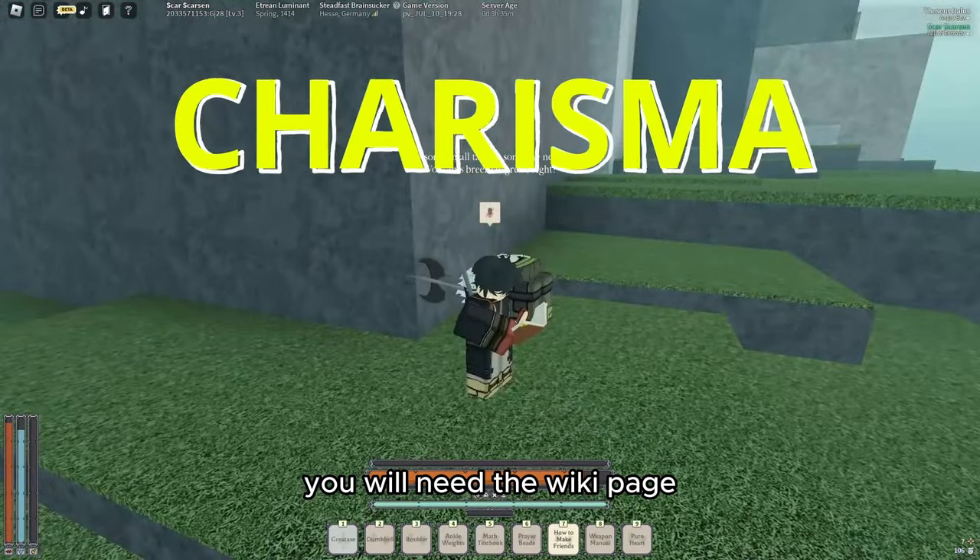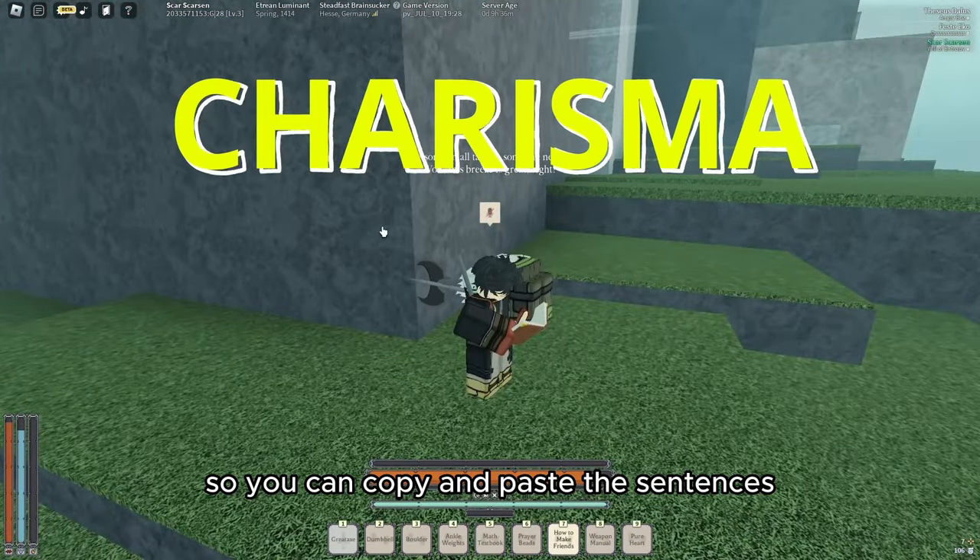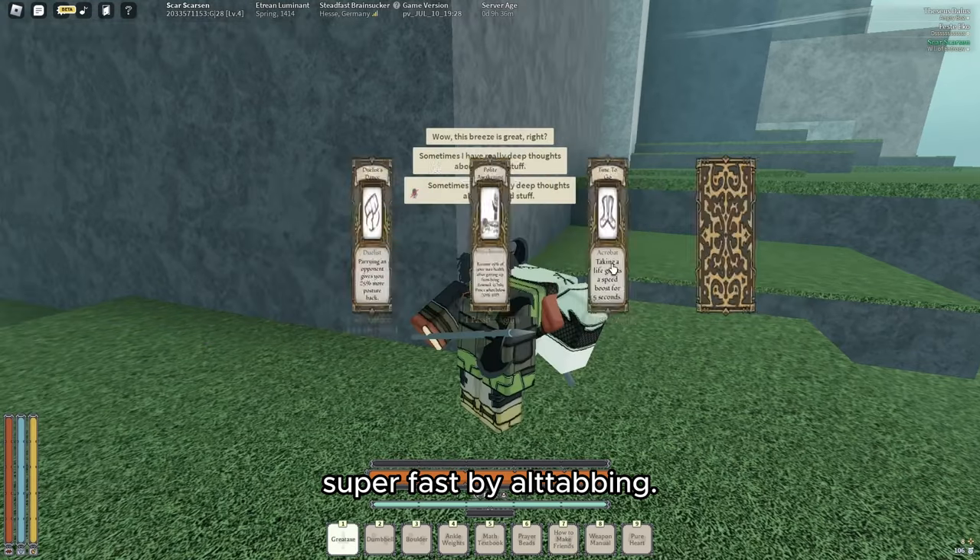For Charisma you will need the wiki page, which I will link below, so you can copy and paste sentences from the page in-game super fast by alt-tabbing.